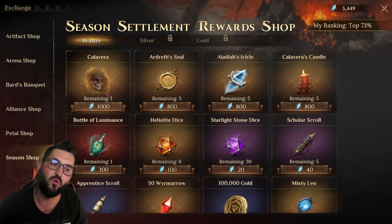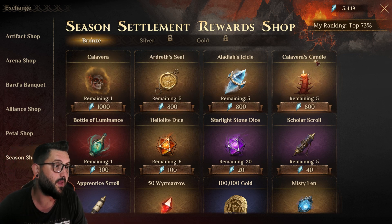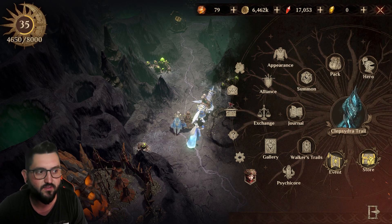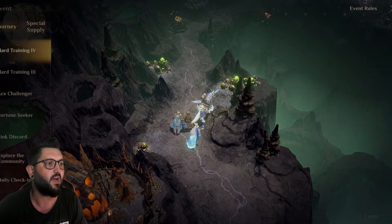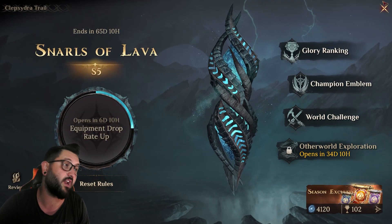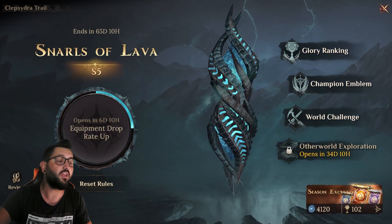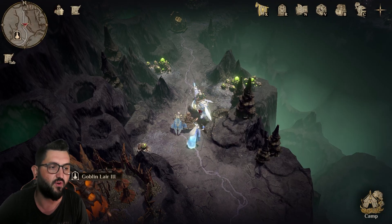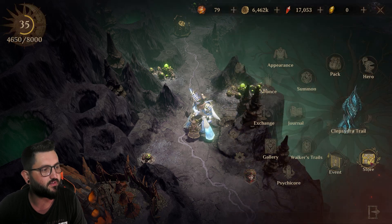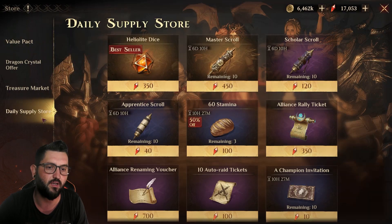Personally, I haven't bought anything yet from the season shop because I'm waiting until next week to try and pull for Rook. If I get Rook, I'll buy all five of Calavera's candles, then wait for the event to finish to get Calavera, and I'll have an inspiration five Calavera with my Rook team — because Rook is still the king for the vortex.